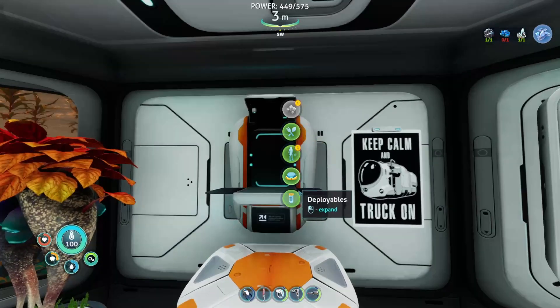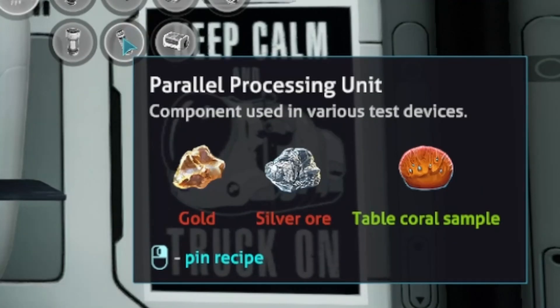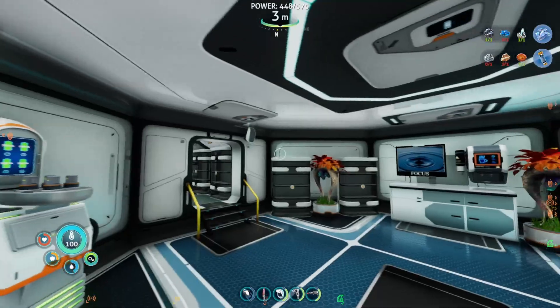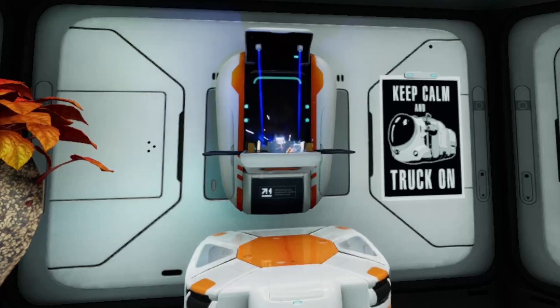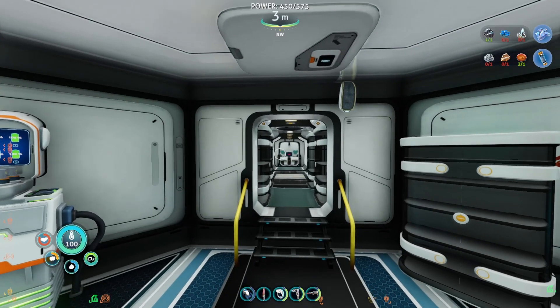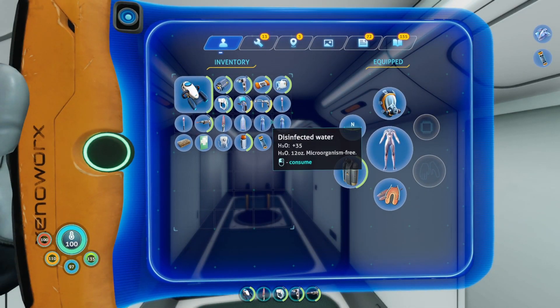Alright, that recipe should be over here in Electronics. The Parallel Processing Unit requires gold, silver ore, and a table coral sample. I have all that stuff. Let's make that Parallel Processing Unit. Nice, I'll take that. We're going to take that right after I empty all this and sort my inventory. And that looks like it's probably good for us now — our inventory is all good.